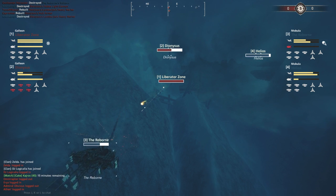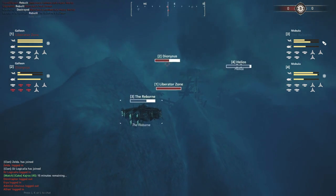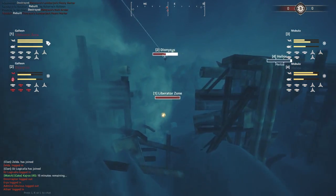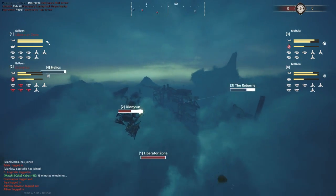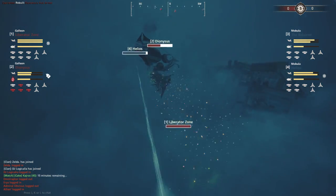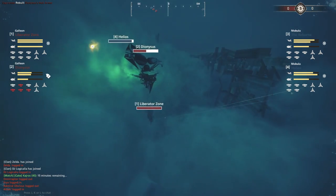The Dionysus is still exposed. The Helios keeps pounding them, then comes Hades fire. Looking at this from the Rider perspective, the Liberator Zone is desperately trying to force that Mobula down, but the Dionysus is so exposed - it looks like they might be dropping, but only after losing 50% of their permanent hull, which is not what they would have wanted.